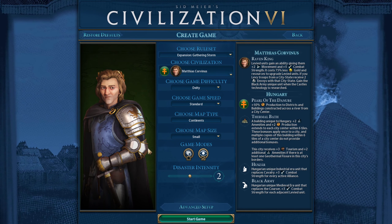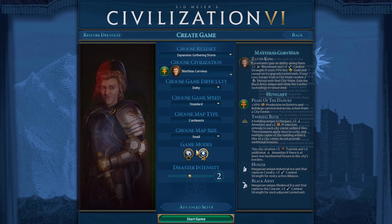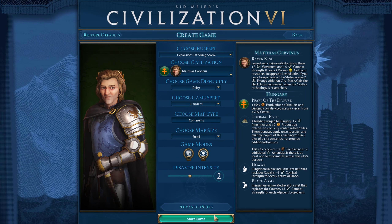Hello and welcome to a Let's Play of Civilization VI where today I'll be playing as Matthias. I'm playing on Deity, everything is normal in the map setup, I've got Secret Societies on and I'm going to go ahead and start the game.